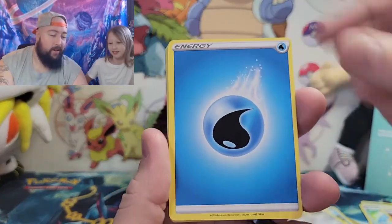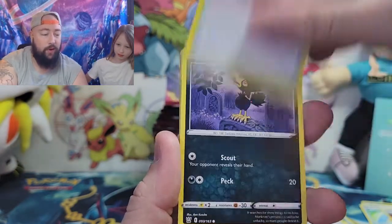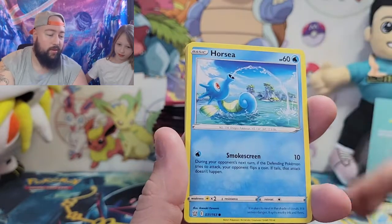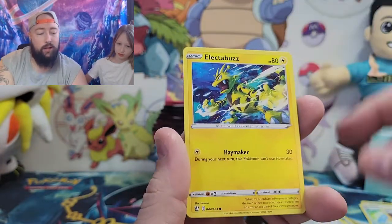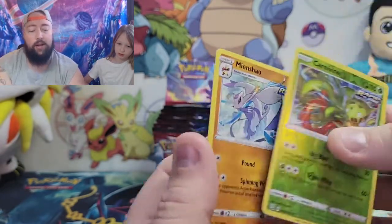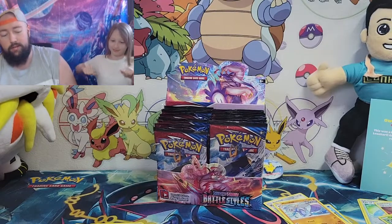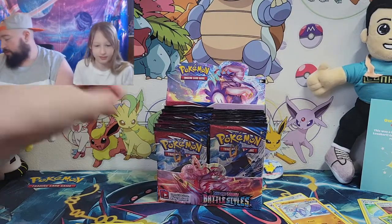I got energy, Cheryl, Heatmor, Tower of Darkness, Murkrow, Horsea, Trubbish — a little like a time collectible — reverse hollow Carnivine, and for the rare and non-hollow, Urshifu. Not the greatest pulls, but that's okay.